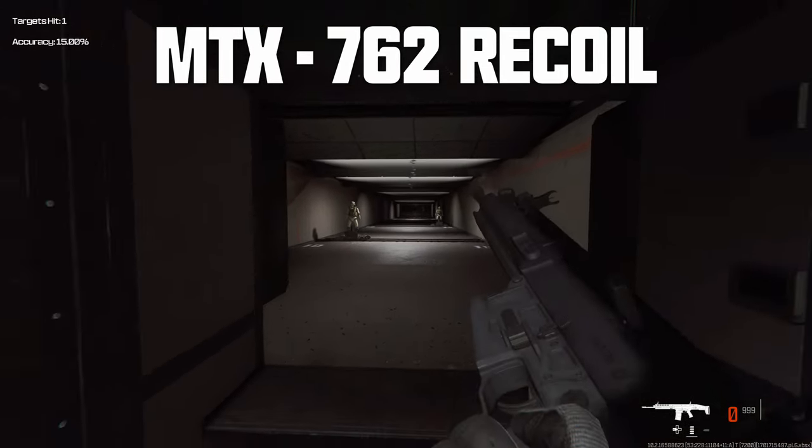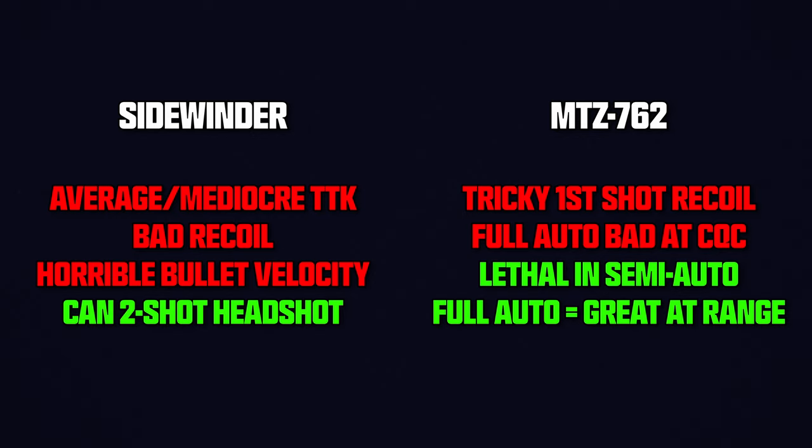To recap: the Sidewinder has an average to mediocre time to kill, kicks like a mule, and has terrible bullet velocity. Its only redeeming trait is its two-shot headshot, which is incredibly powerful. The MTZ-762 in full auto is great at long range but otherwise mediocre. It becomes incredibly lethal in semi-auto if you can land center body shots, and it has a first-shot recoil problem — but it's nowhere near as tricky to use as the Sidewinder.